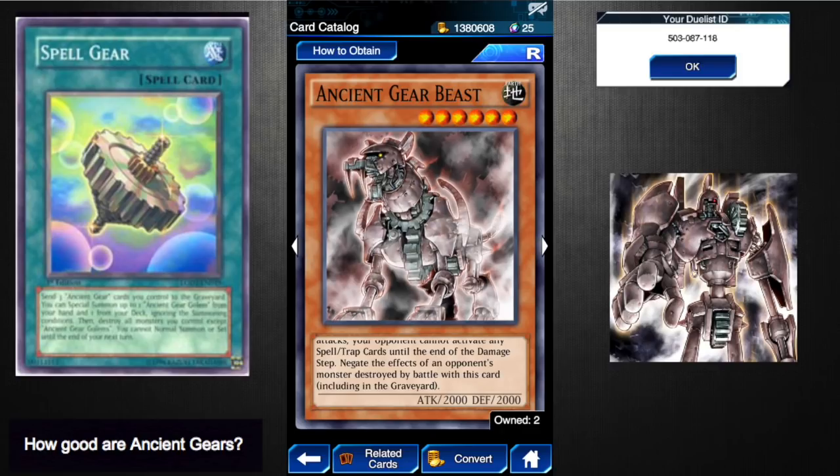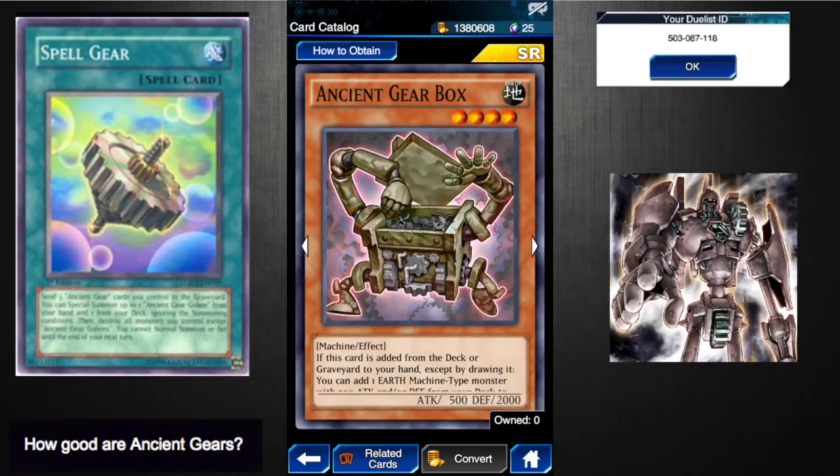Ancient Gear Beast has 2000 attack and defense, it's only a single tribute, and its effect is really nice: it negates the effects of monsters destroyed by battle including in the graveyard, and it has the Anti-Magic Arrows effect where your opponent cannot activate spell and trap cards until the end of the damage step. The main cons are that it can't be special summoned and requires that one tribute. I think it's a solid card.